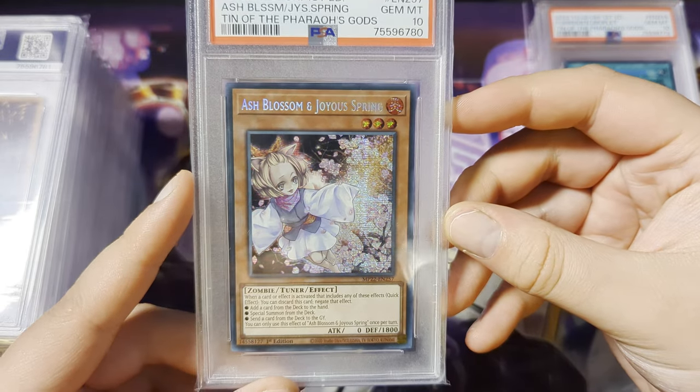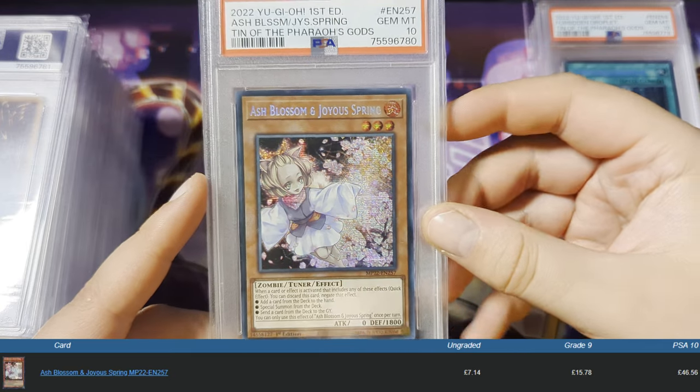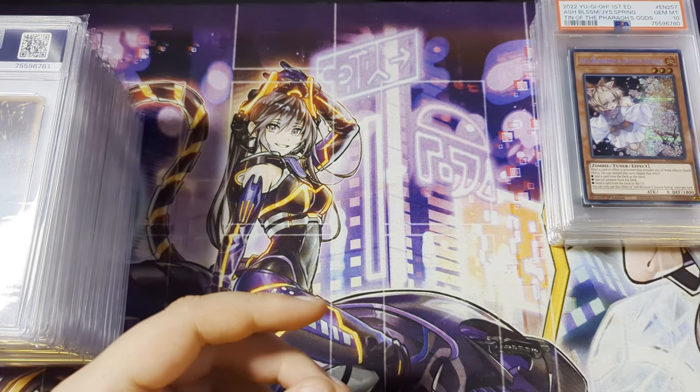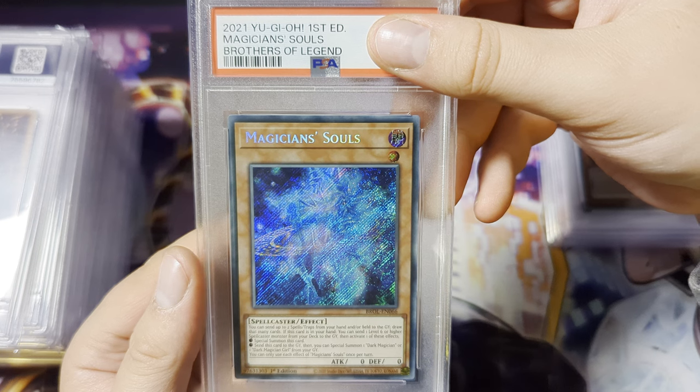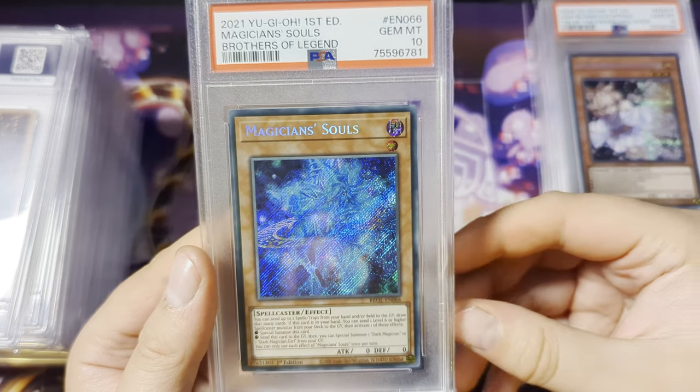Oh my god, does it stop? That's five PSA 10s we have here, and I can't complain — I cannot complain. Brothers of Legend, and we get a Gem Mint 10. When does the streak end? Jesus.